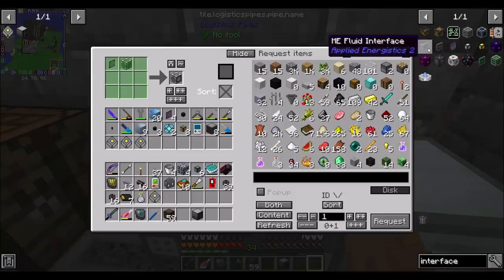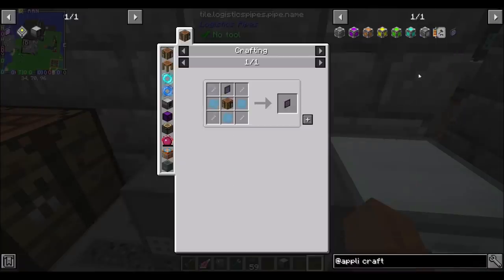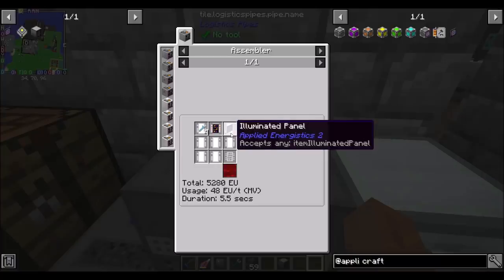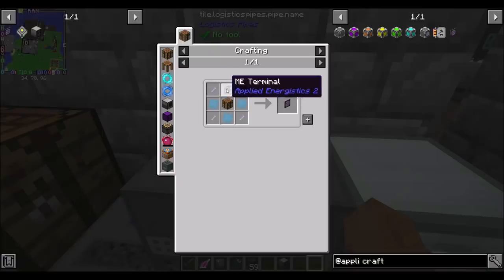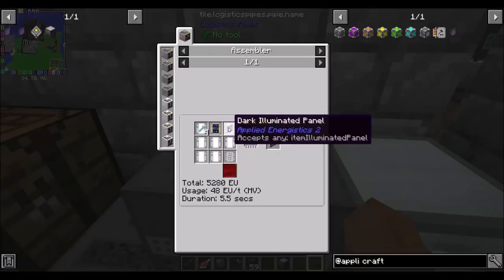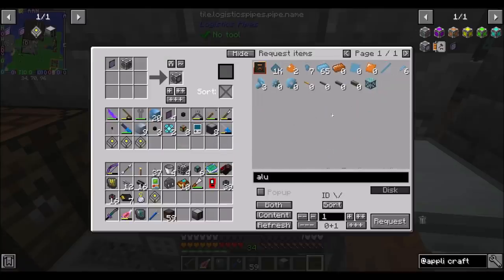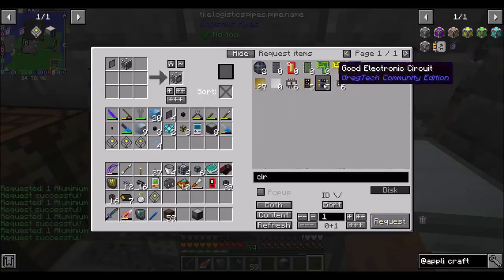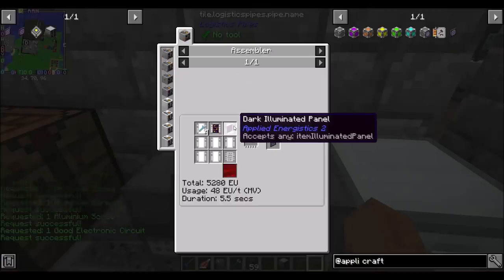ME terminal, ME crafting terminal — that's what I'm looking for. That doesn't look terrible. We're going to need a few stainless steel screws — panel, circuit, and four aluminum screws. Did I teach you? No. So we need stainless steel screws. Did we make a panel? I thought we made a panel last episode.